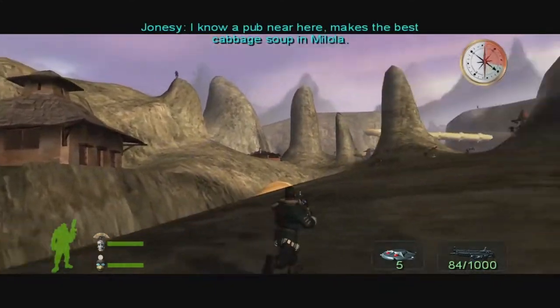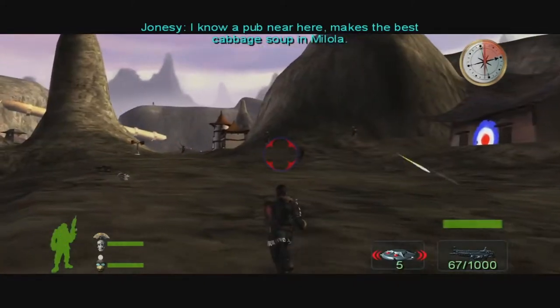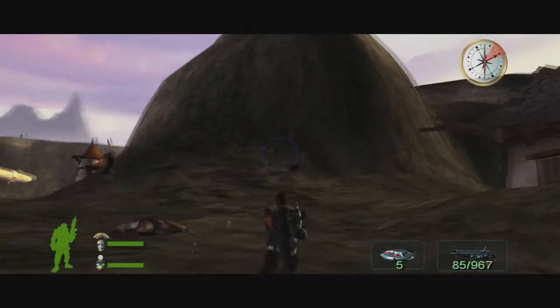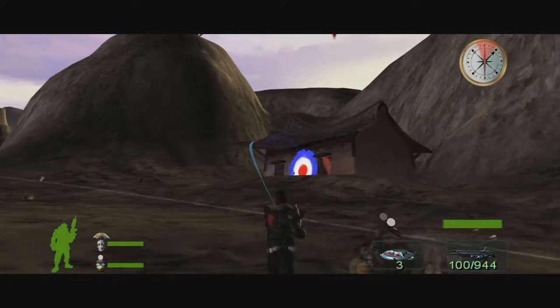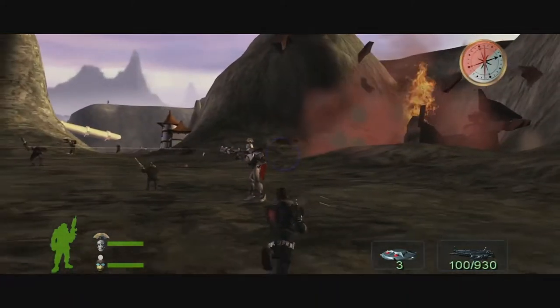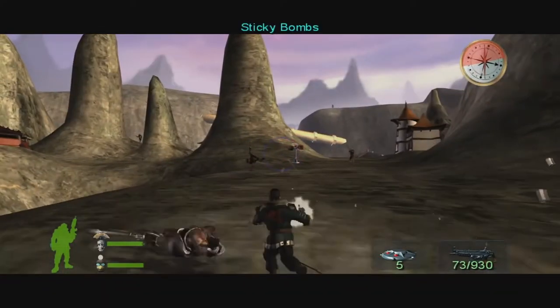If we destroyed that building, for instance, we would get in trouble and get an instant game over. So you have to be a little bit careful with your explosive weapons. However, this one we have to take out — nicely illustrated. This is actually a type of mission that we will get used to, because we have to do this quite a few times.